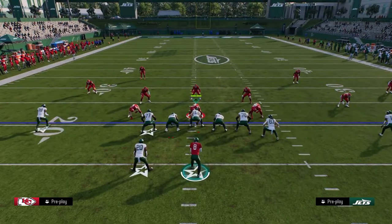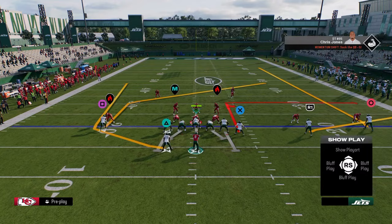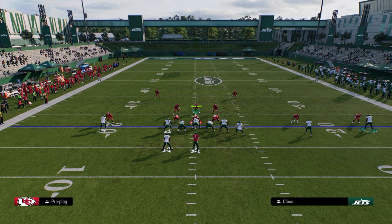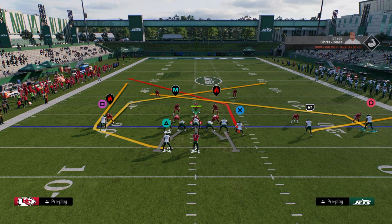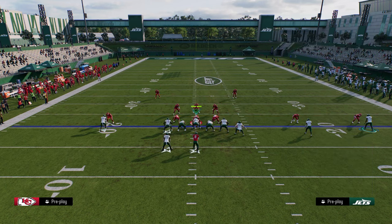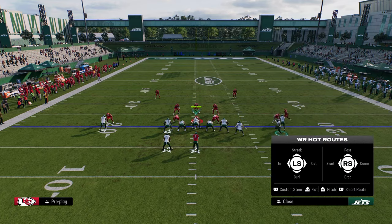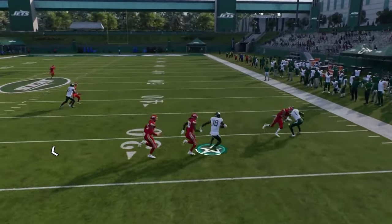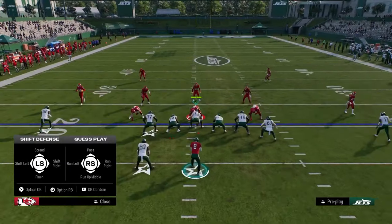As far as creating coverage beaters, one of my favorite money plays — you can do this out of pretty much anything; it's really a hot route play. We're going to post our tight end, drag this solo receiver, and with this outside guy you can do whatever you want. The main thing is you're going to put this slot receiver on an out route and stem him up, giving you a high-low between your out route on the right side. You can do this from SCAT as well.